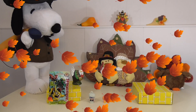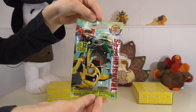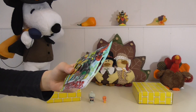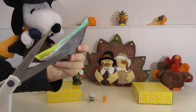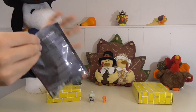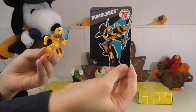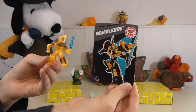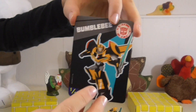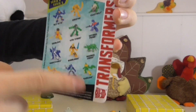Last, let's open the Transformers blind bag. As you can see, this is what the front looks like. So let's open it up and see what one we get. It looks like we got Bumblebee, as you can see right over here. And if we flip this around, here is the Transformers checklist — these are all the ones you can collect. Awesome!